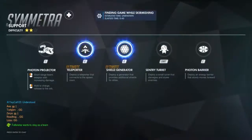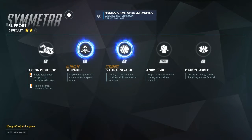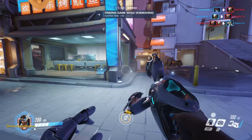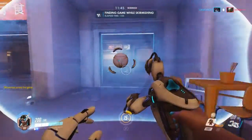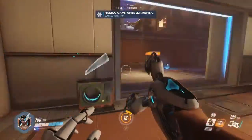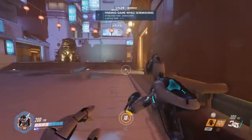Symmetra, what do you exactly have? You have two different ultimates, by the way. I had to spend a lot of time figuring out how to switch between those — apparently you just have to press Q twice. I don't know, it wasn't intuitive, wasn't the first thing that came to mind. Her photon projector is kind of stupid. She has a sentry turret and a photon barrier — the photon barrier is just for pressing really hard against enemies, I guess. Not a big fan of it.